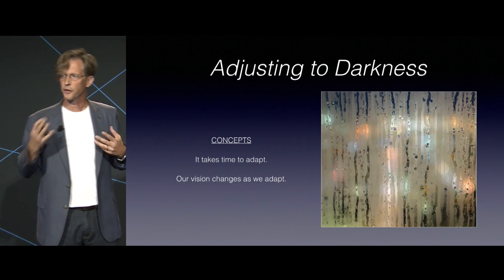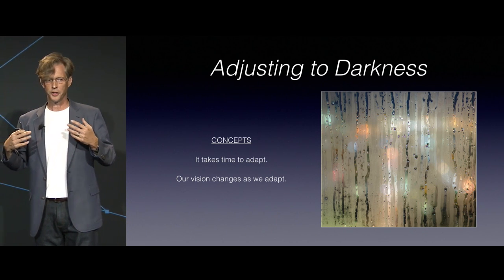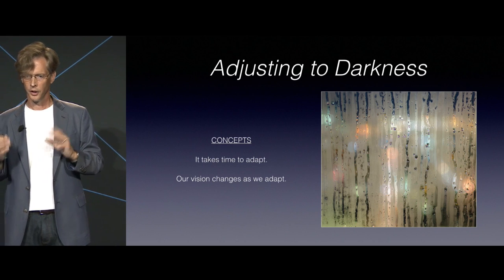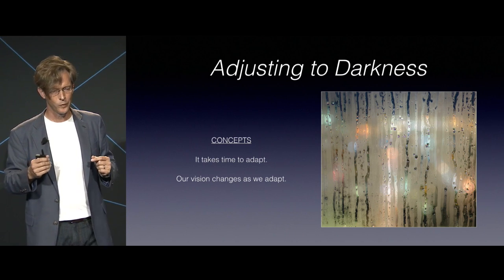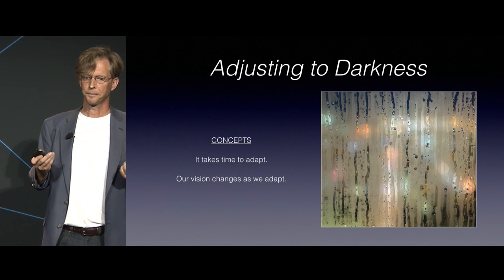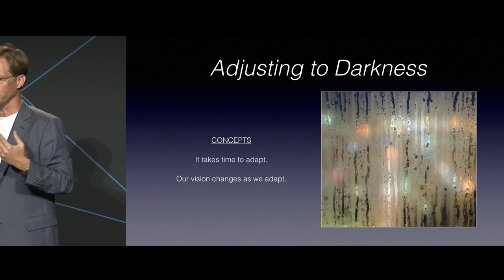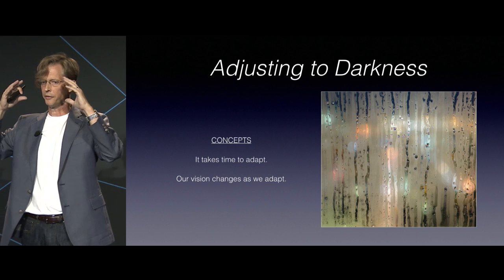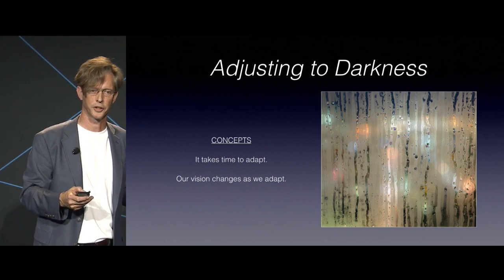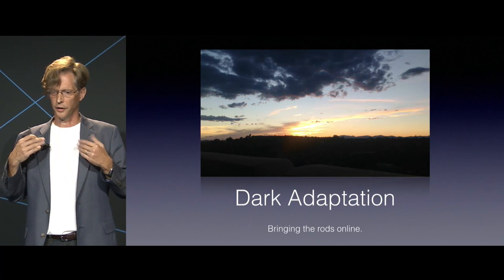Looking at the first aspect of this — adjusting to darkness — the main parts are when you come into a low-light situation and how you handle the transition into low-light in your environment. Putting on the Rift, coming from a normal environment like an office or a home, the external environment is fairly bright and it takes a little while for your eyes to adapt. When you're in the Rift and moving from a bright scene to a dimmer scene, it's going to take time to adapt, and depending on where you end up, you may have to look at how the colors adapt also.